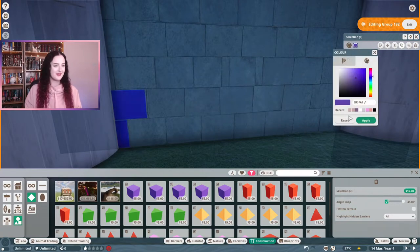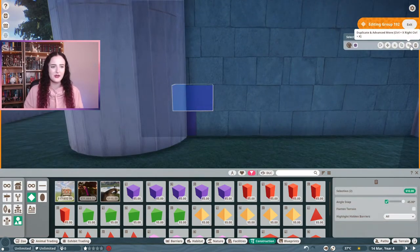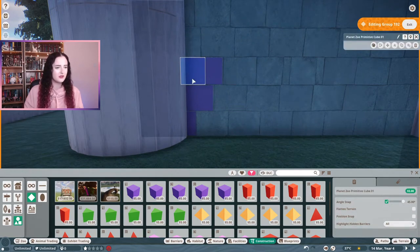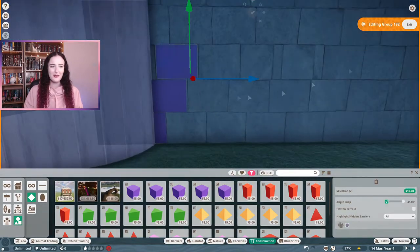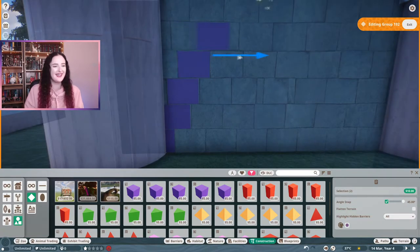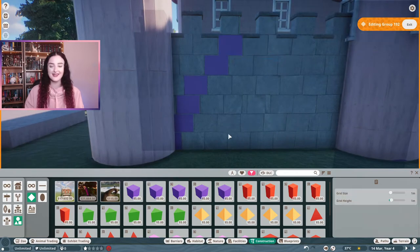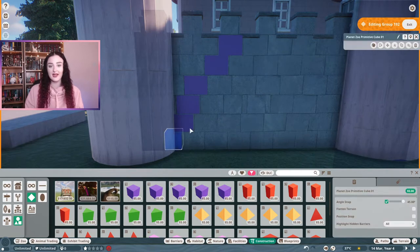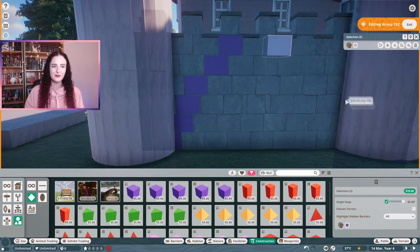So I went back into the art shapes, got the smallest little square I could find, and followed the pattern of the bricks but colored them in. This is kind of fiddly and took a little while, but I think it adds a nice little detail. I like little details in zoos — it just makes it more eye-catching, and that's what I'm always going for.